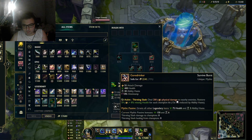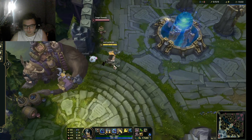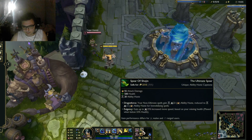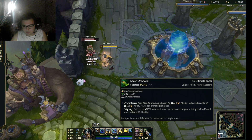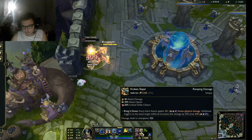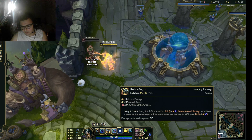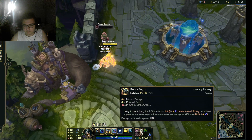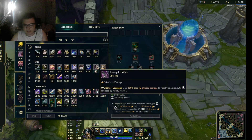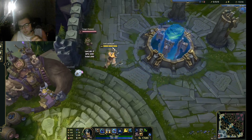Let's get straight to the point. Goredrinker and your itemization are heavily situational — you can get Trinity Doom. But why do I say Kraken is good? Because you have so much damage on the last proc. Even 332 damage is quite a lot. Which Mythic item does that much? Goredrinker does 200, Stridebreaker 300, Trinity Force does slightly more, but there isn't much that matches its damage.